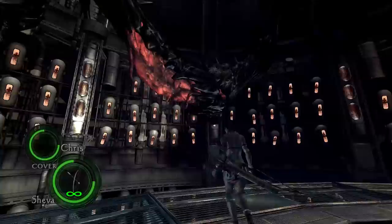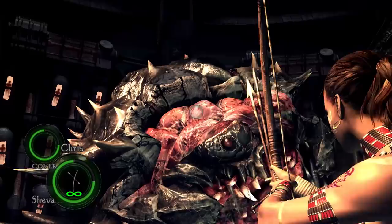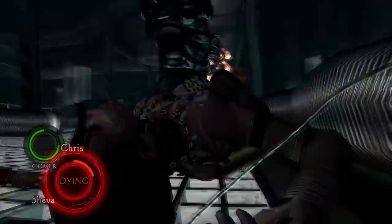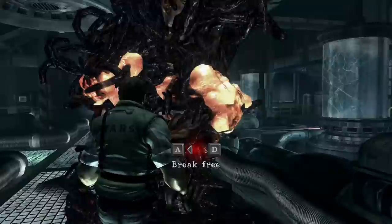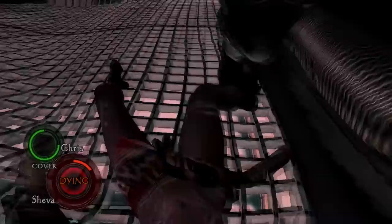Another difficult boss is U-8. This creature is difficult for the same reason Irving is — it just moves around too much to get some steady shots. Once you crack open its skull and lay into its exposed weak spot, it won't take too long to kill, but it's just tedious. And finally, we have Earl Burroughs Makono. Just save yourself the headache and do not use the bow against this monster.